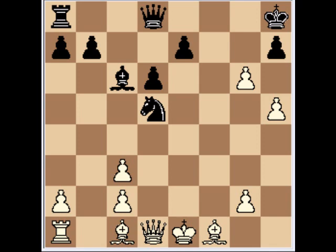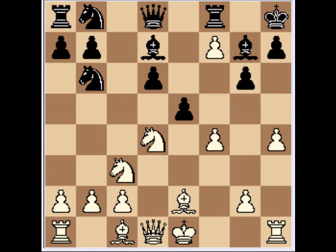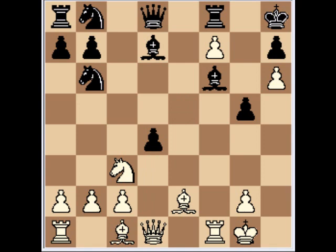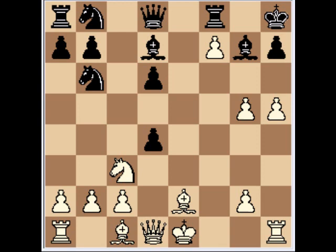Back to the position. After e5, white plays h5, g5, fxg5. White also could play a bit calmer with h6, Bf6, fxe5, exe5, castles, exd4, Bxg5, with a decisive threat of Qxd4. Back to the position — after fxg5, exd4, g6.